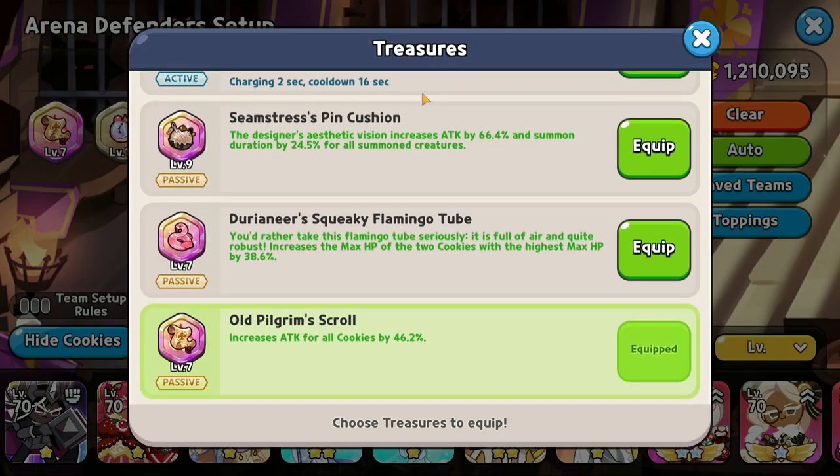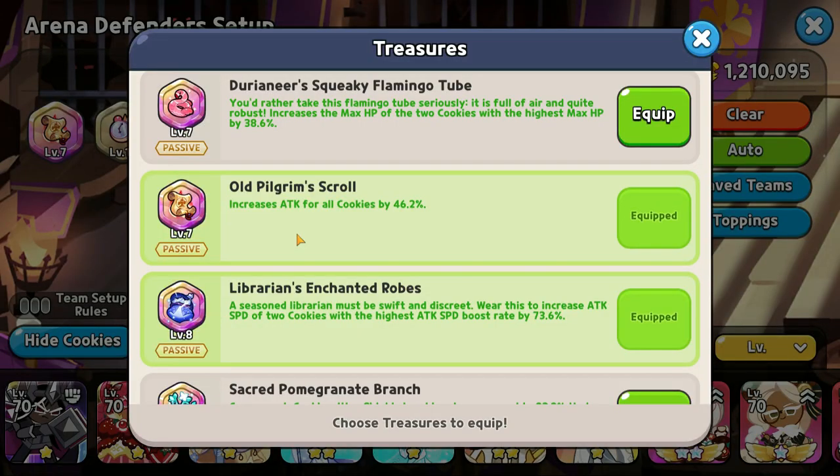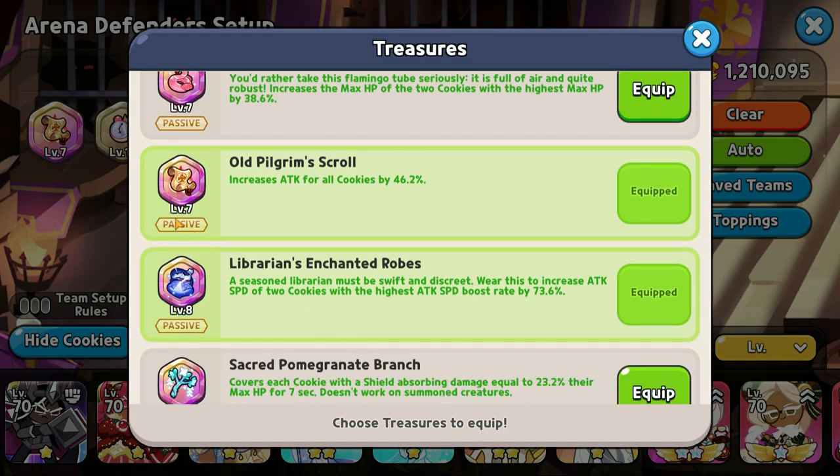That leads us into secret number four: only fight people you know you can beat. My scroll is level seven, so the trick is don't fight people who have treasures four levels higher than you. I refuse to fight people with a level 11 or 12 scroll. The same goes for robes — if anyone has maxed out enchanted robes, I won't fight them. However, I did beat a few people with a level 10 scroll using my level 7, so it's possible to beat someone with a treasure three levels higher, but four levels — not so much.